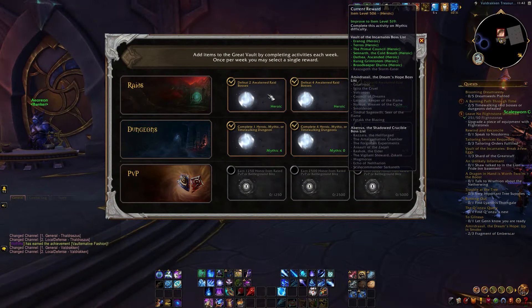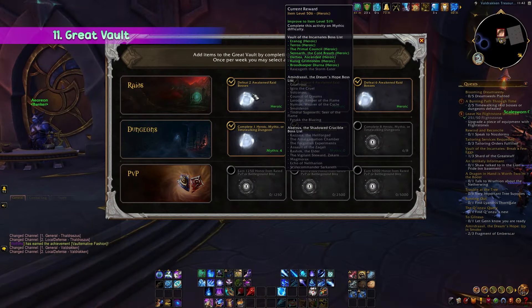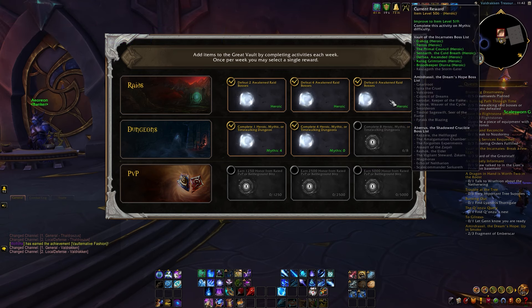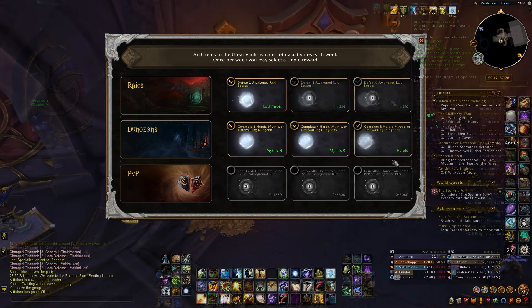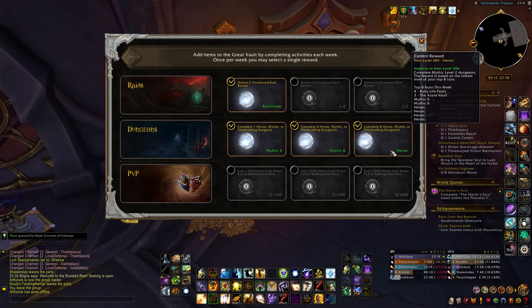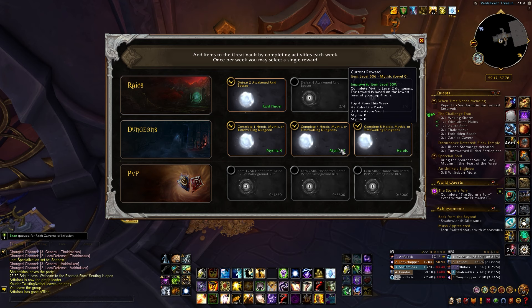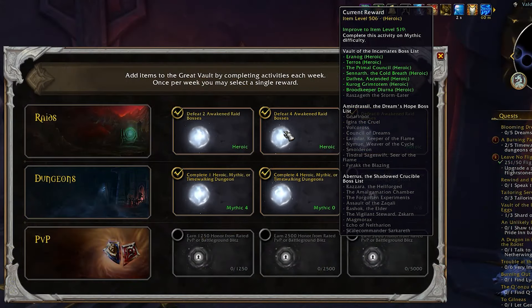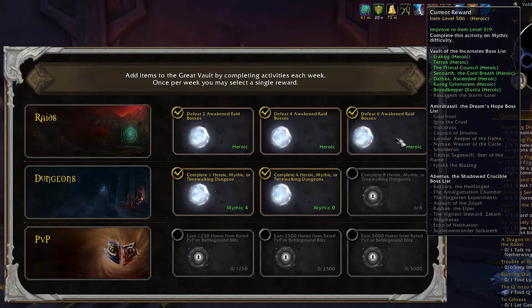Another great way to get a powerful item every week is through the Great Vault. Our lovely Vault is returning once again, along with the disappointment it brings — but jokes aside, it offers a plethora of gear choices catering to both casual and hardcore players. We have three primary sources of gear: raiding, dungeons, and PvP. For raiding, you'll need to defeat 2, 4, or 6 Awakened bosses to unlock 1, 2, or 3 slots respectively.